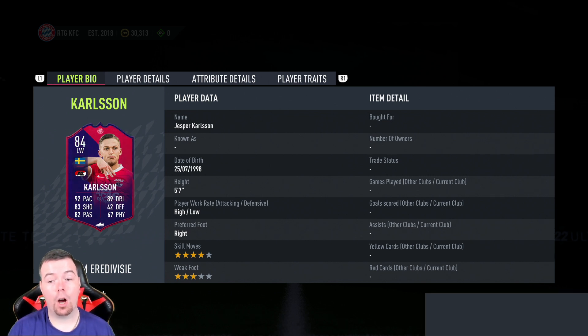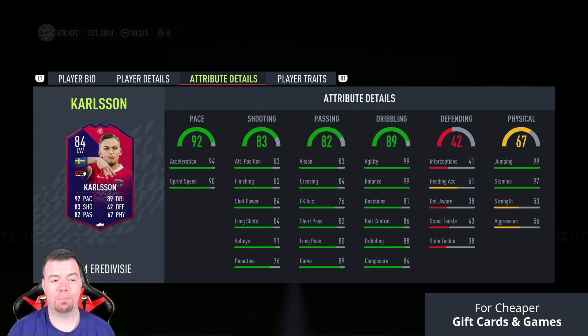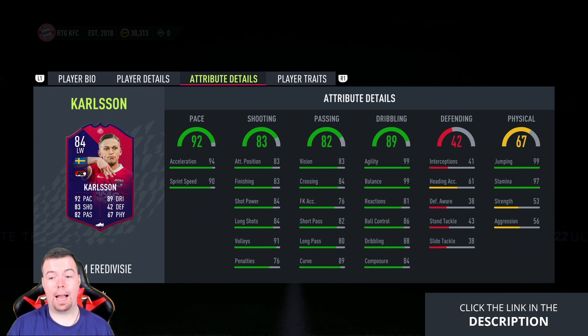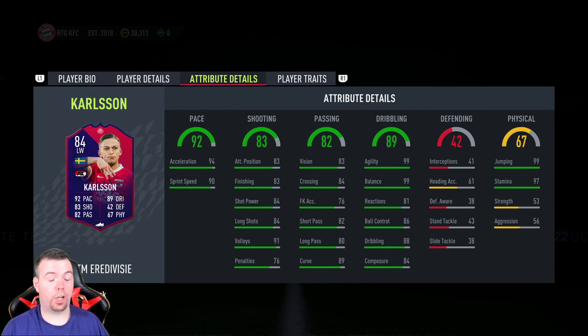42 defense, 67 physicality, five foot seven, high/low work rates, four-star skill moves, three-star weak foot. There are some in-game stats that make him OP: 94 acceleration with 90 sprint speed — I always think acceleration is better, so that's a win. 83 positioning, 83 finishing, 84 shot power, 84 long shots, 91 volleys, 76 penalties. 83 vision, 84 crossing, 76 free kick accuracy, 82 short passing, 80 long passing, and 89 curve.